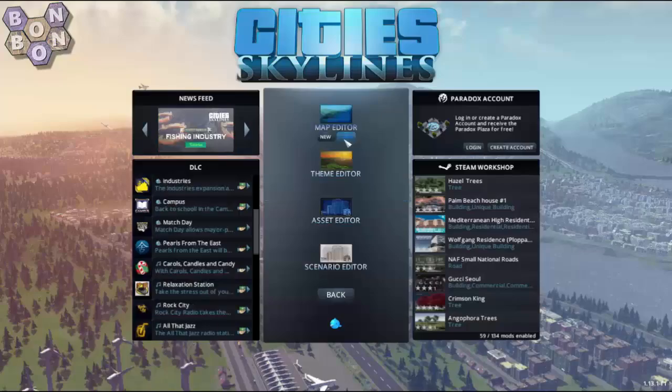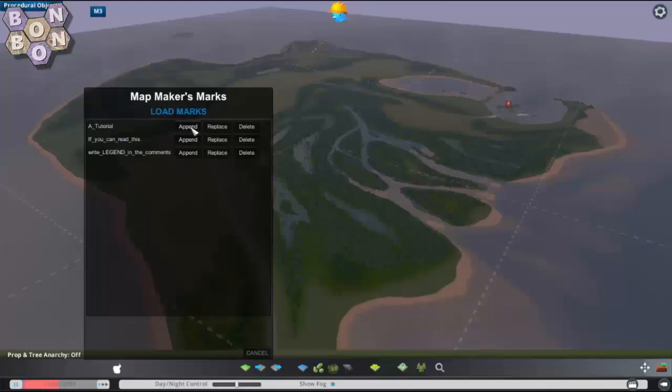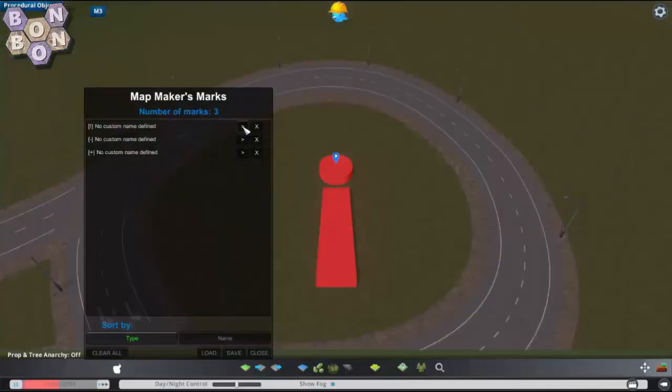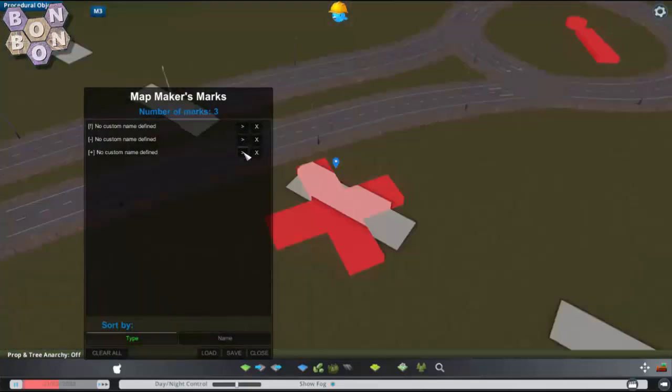Now over to the map editor. Click the M3 button, load up your marks, and start cleaning up your errors. I wouldn't delete them off your list though until you've checked them again in the game engine, just in case they're still not quite perfect enough.